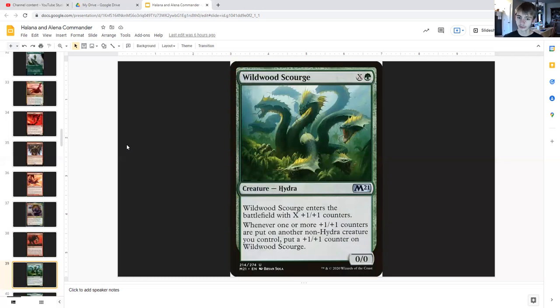Wildwood Scourge for X and green is a hydra zero/zero that enters the battlefield with X plus-one/plus-one counters on it. Whenever one or more plus-one/plus-one counters are put on another non-hydra creature you control, put a plus-one/plus-one counter on Wildwood Scourge. So other plus-one/plus-one counters being put on non-hydra creatures you control — thanks to Halana and Alena — Wildwood Scourge is also slowly getting plus-one/plus-one counters.